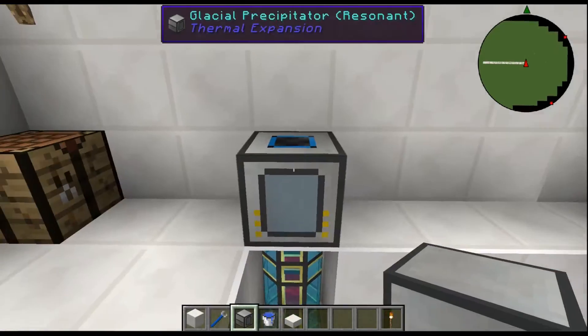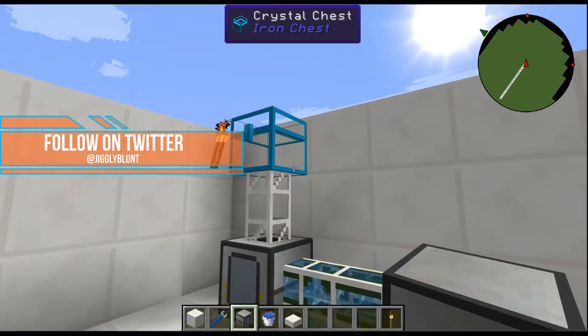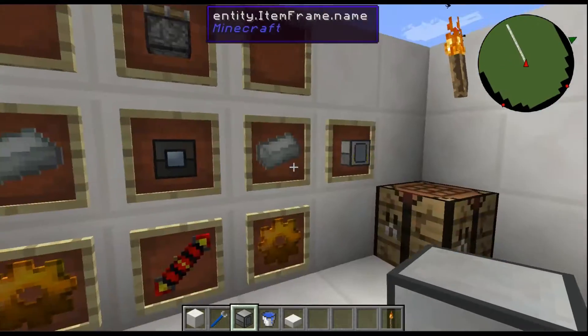The glacial precipitator is a pretty sweet little block. I'm gonna show you a setup here in a minute. Sorry for the sound though, that's the aqueous accumulator.